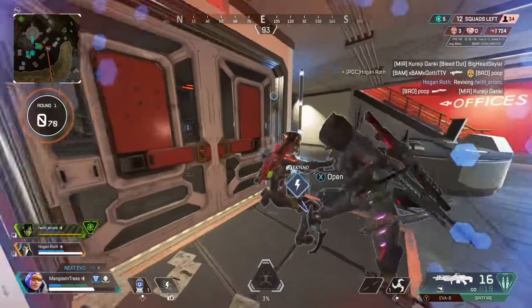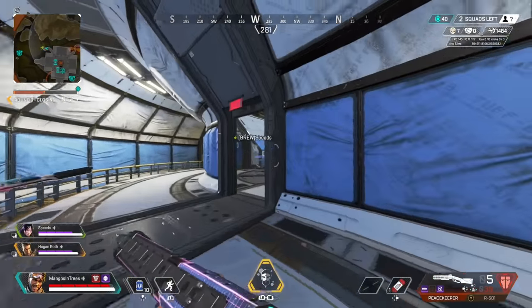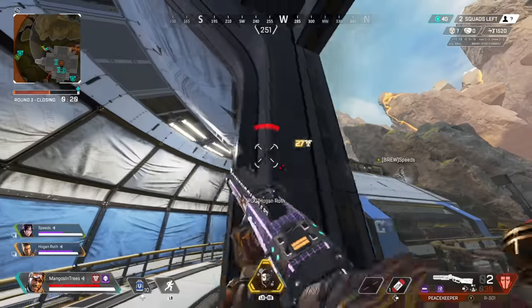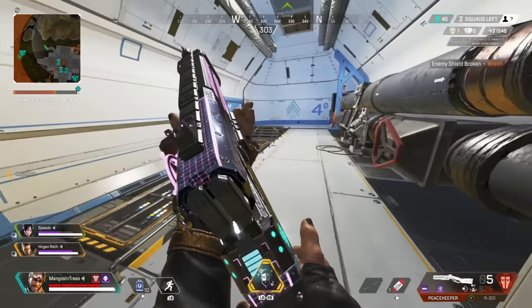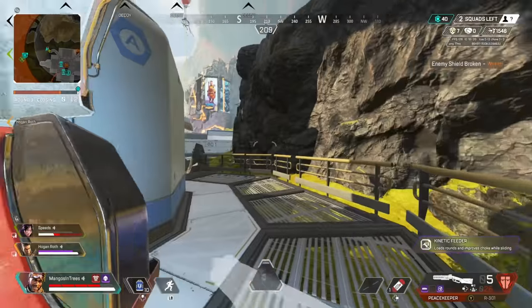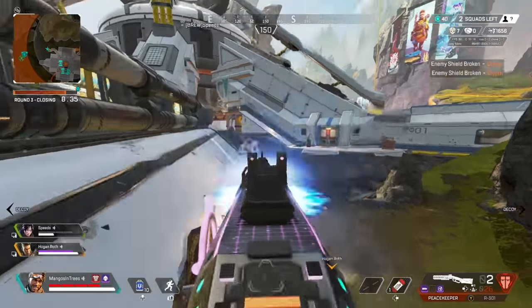Being reserved with legends who have a longer cooldown on their abilities — like Gibraltar — is vital to keep in mind, but more free-flowing legends like Mirage, who has much shorter cooldowns, will allow for more utility to be output. Utility is everything when it really comes down to it in Apex. Master your legend and really seek to place yourself in the moments your legend has the most upside.